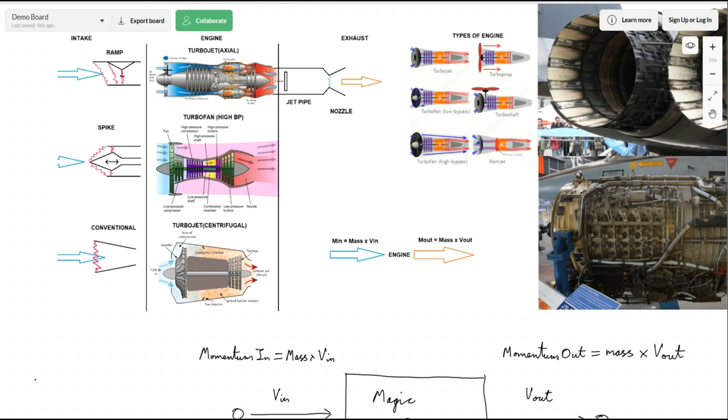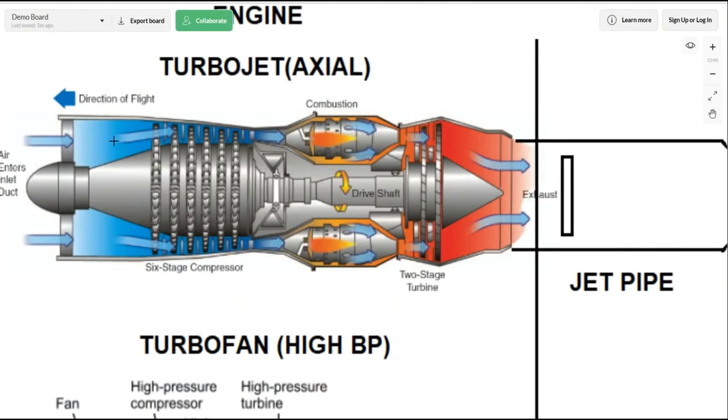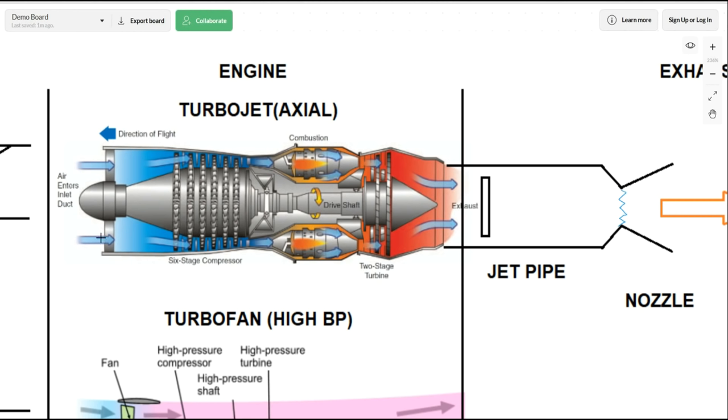Looking at the turbojet itself: air comes in, which is normally sucked in or, at higher speed, forced down the intake. The compression stage gets that incoming airflow packed down — imagine squeezing a bottle with the top on, smaller and smaller, making it denser. Until you reach the diffuser, which is the highest point of static pressure. As the air comes in it's fast but low static pressure; as it gets through, it slows down but gets denser and the static pressure gets greater.